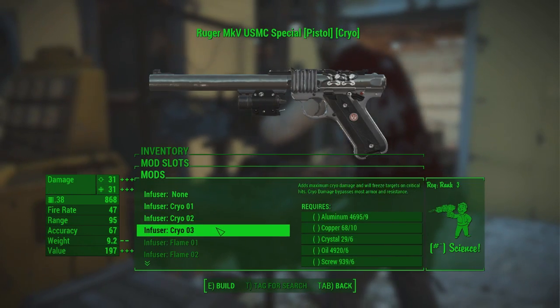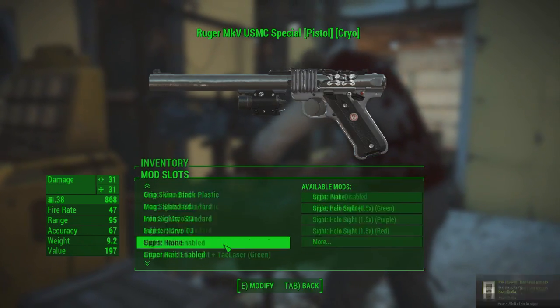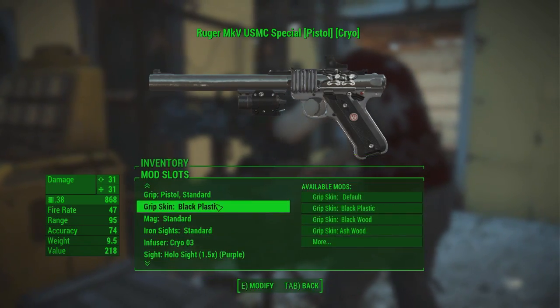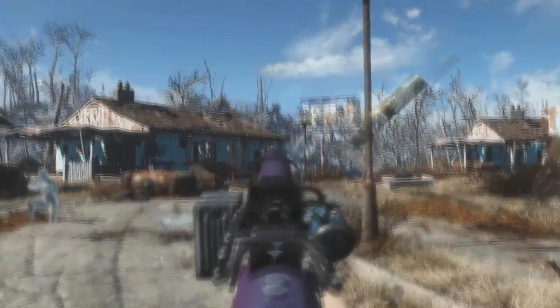You can customize the color of every individual part, attach top and bottom rails for various miscellaneous attachments, and even change the projectile type — be that ballistic, energy, or even elemental.